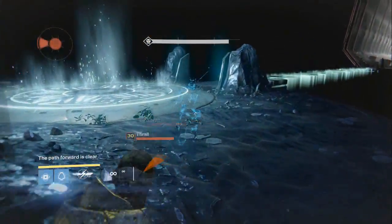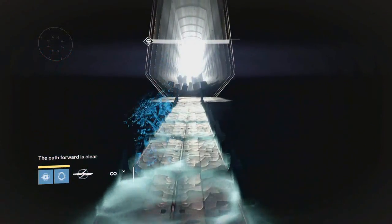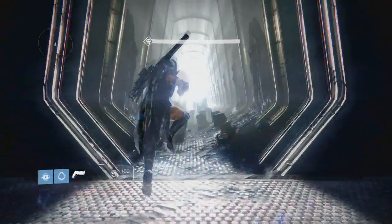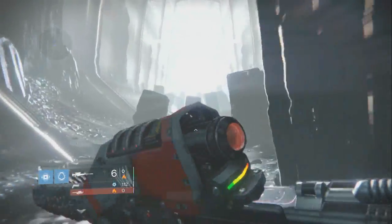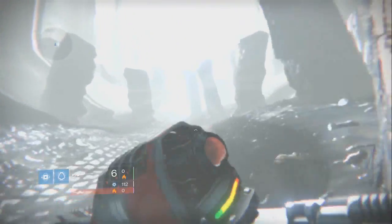A lot of people think you need to be a level 32 hunter with Don't Touch Me gauntlets, full agility, Shadow Jack — everything. You really don't. It can be soloed with any character because the ogre can be obliterated on normal mode with an Icebreaker or Black Hammer. It takes about three to four shots to kill. That is the Abyss, and let's move on to the next part. This is post commentary and I don't know how long I can keep up a 28-minute commentary, so if I go quiet that's why.